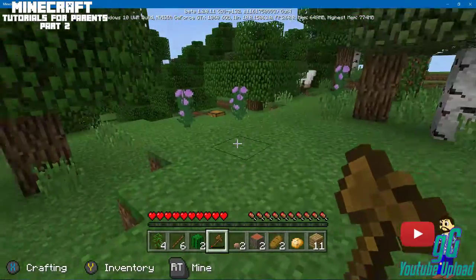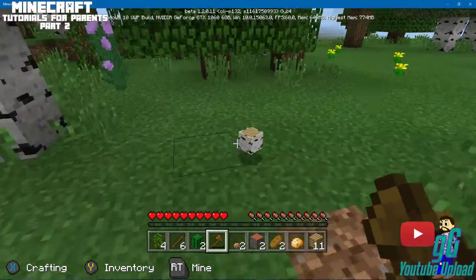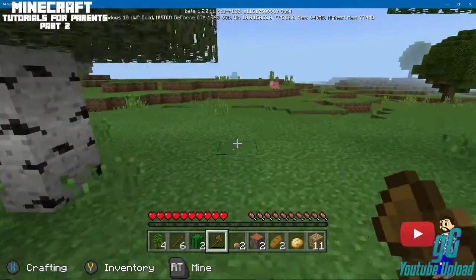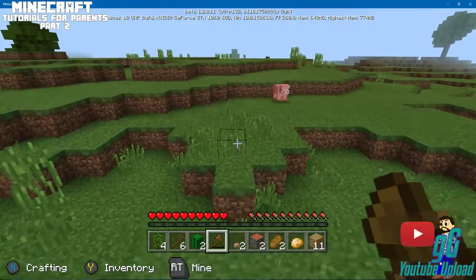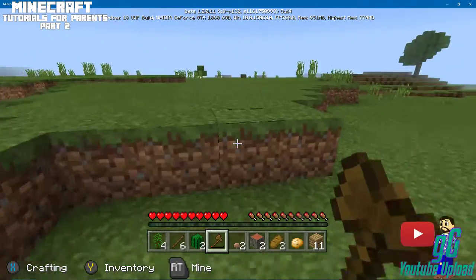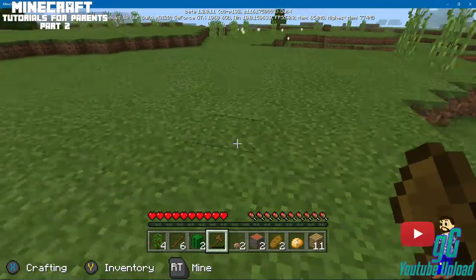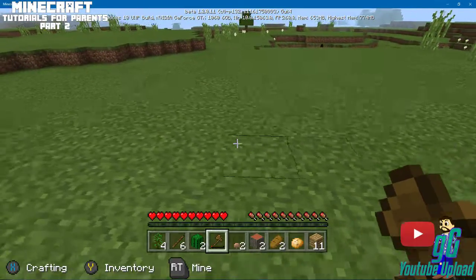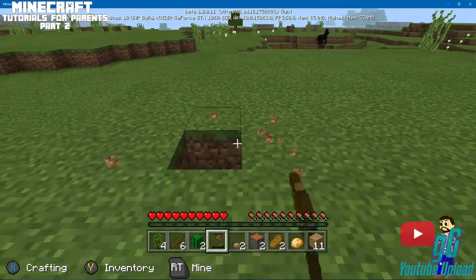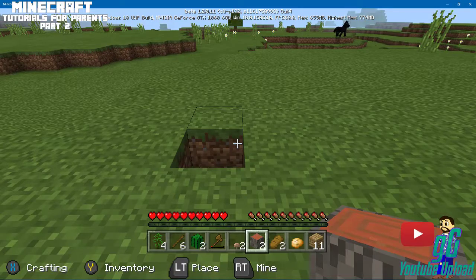These little trees falling — those are saplings. You can replant trees with them and I'll show you that shortly. There's a sheep — scared the crap out of me! There are places already built called Villages. I thought maybe that was one, but it's not. We're just gonna build a house here for now.